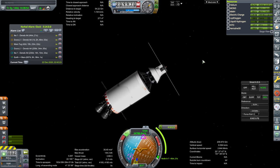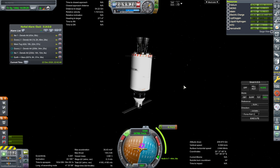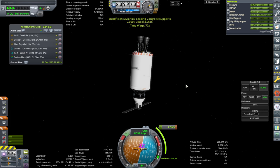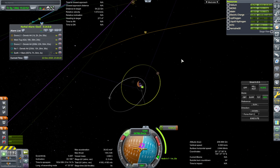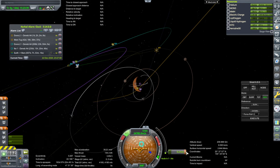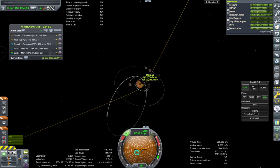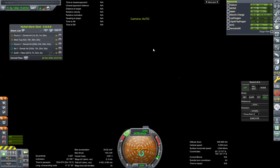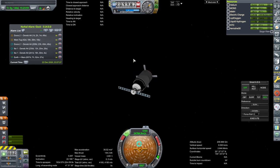We're going to do an RCS burn. Oxygen is fine — it's not boiling off at all right now. If we were using some sort of oxygen-based system where the fuel wouldn't boil off so quickly, that would be okay. We've turned to face the sun and that's all set, recharging. We add the SOI change alarm and now for the last one.